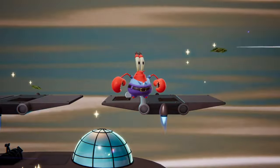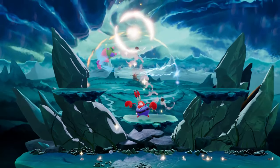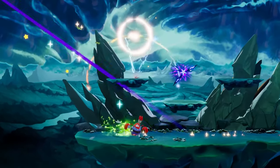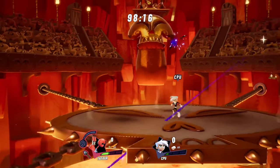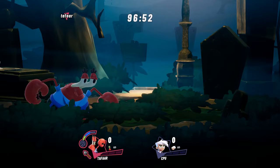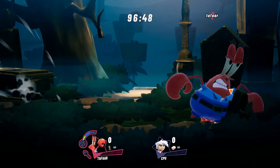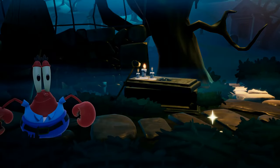Mr. Krabs' precious First Dime deals a ton of knockback, making it an enormously valuable tool for clawing your way back into a game from behind or securing your position with a lead. Just don't get too gritty with how you manage it, because if Mr. Krabs gets knocked out, he'll go bankrupt and you'll be back at square one with an empty wallet. When Mr. Krabs' money meter is less than full, he'll instead dig up a gold bar that's worth a bundle of doubloons.